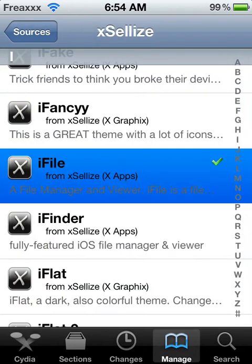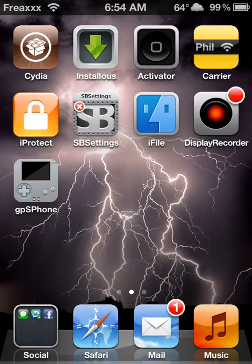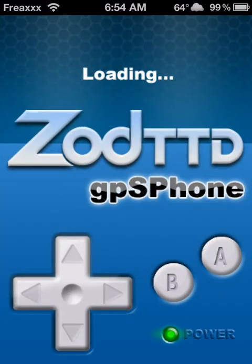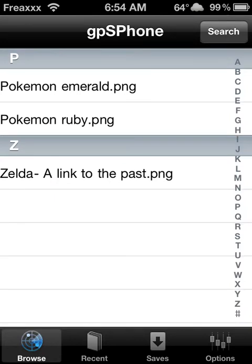Once you have all that downloaded, close it or go to the springboard. You'll see this icon right here called GPS phone — you want to open that. I already have three games downloaded, but I'll show you how to add and play the game.